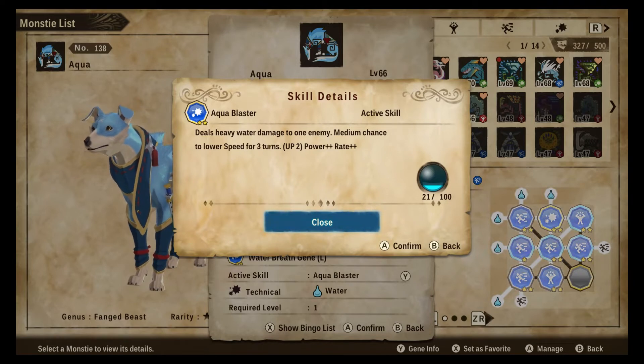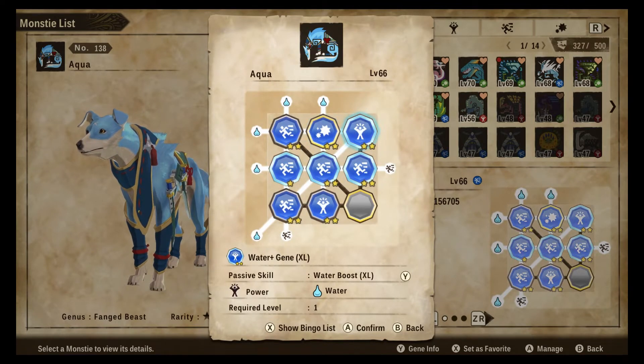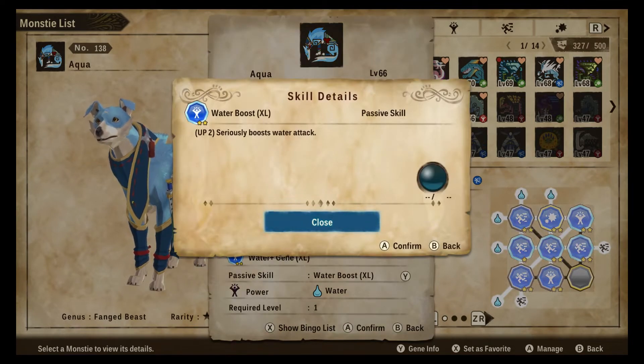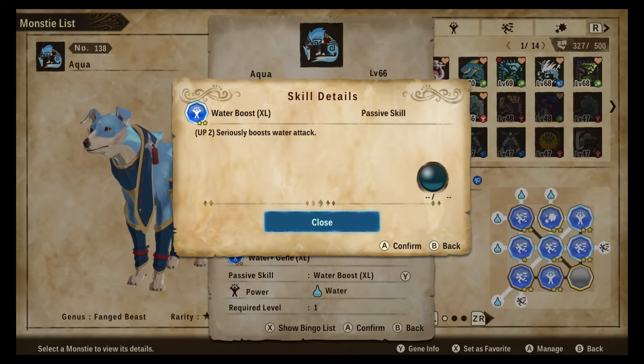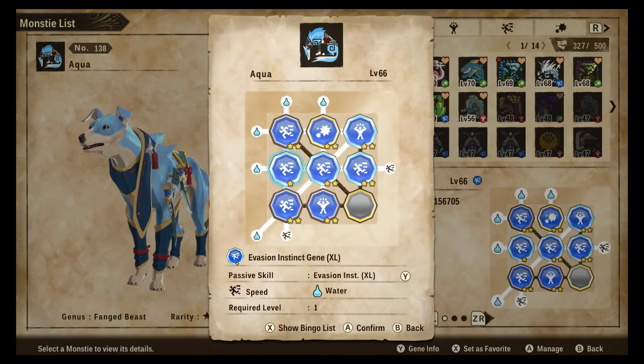Aqua Blaster is single-target, heavy water damage with a medium chance to lower speed, which is very good because of how fast the palamute is — good to keep some speed control on your side. Water Boost Excel is pretty standard; you're going to be running this on any damaging water monster. Any damaging water monster you're going to be running their element extra large boost so that they can do some good damage.